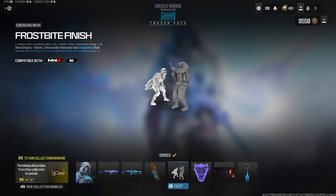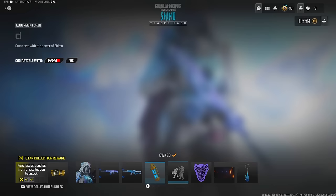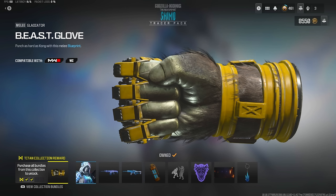What I'm excited about is the frostbite finish. I'm assuming you just blow some really cold smoke on somebody and they turn into ice - at least that's what I'm getting from the image and the name. Then on top of that, this is my second tier, so if you buy the Kong bundle and this bundle you'll have two out of four needed to get the beast glove.